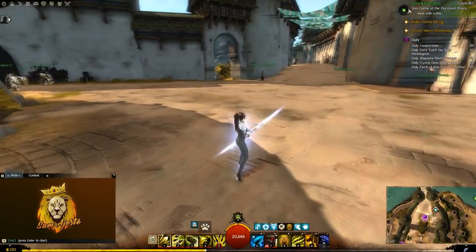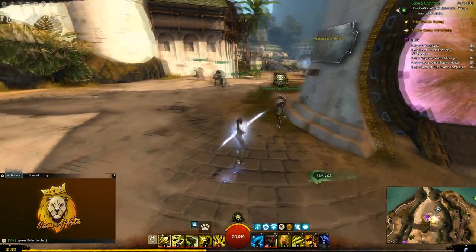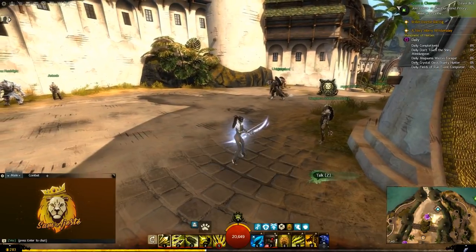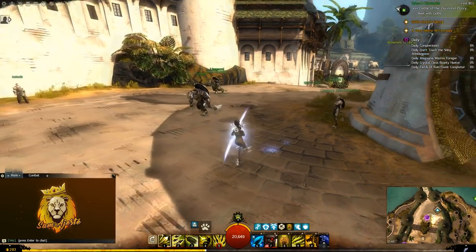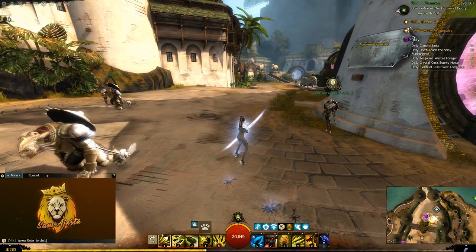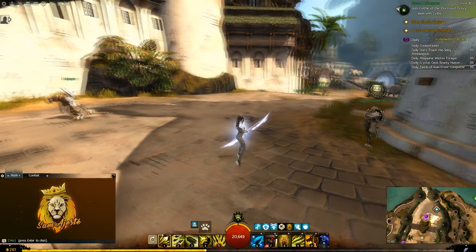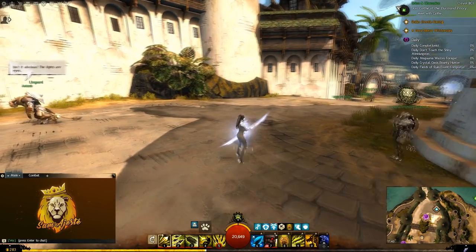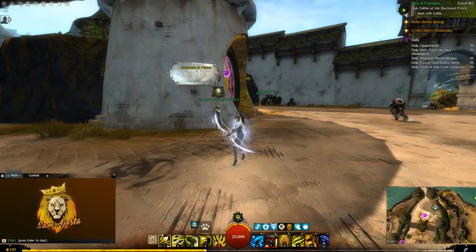Finally, let's have a look at the footfalls. The footfalls are rather simple — they are some small cracks in the ground from which light comes out. But I also think that this is a pretty good footfall, because I am not a fan of footfalls that are too big, such as the one on the shining blade, for example. This is a very sleek one and it, once again, fits the theme of the legendary.